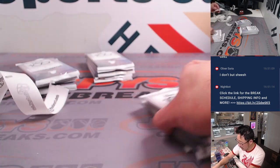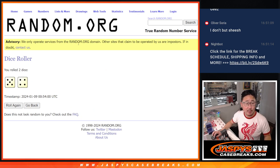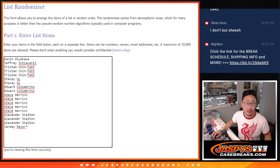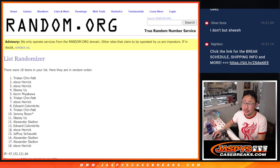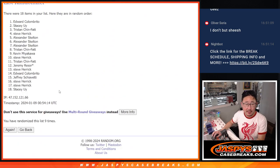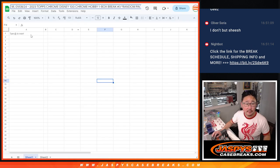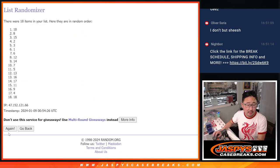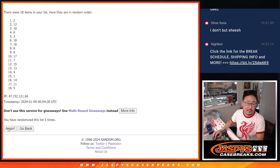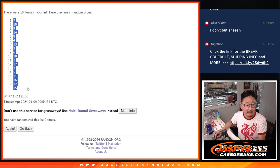All 18 packs are now labeled. Let's run the randomizer. Let's flip back to this screen right over here — we've got everything labeled up back here. Let's roll at randomized names and numbers, five and a four, nine times each. And we've got seven down to 15.